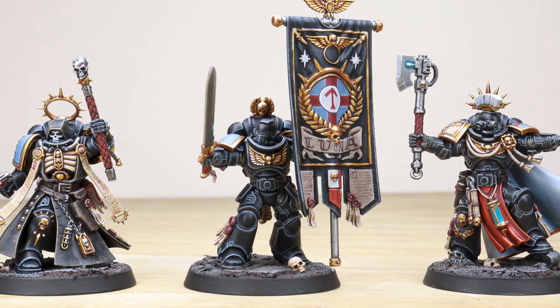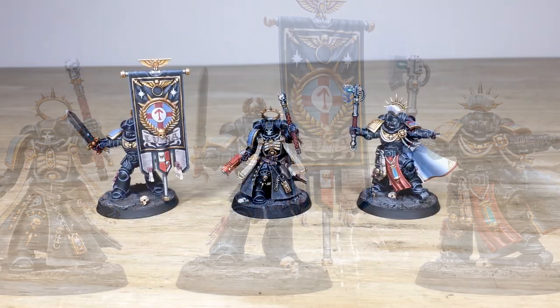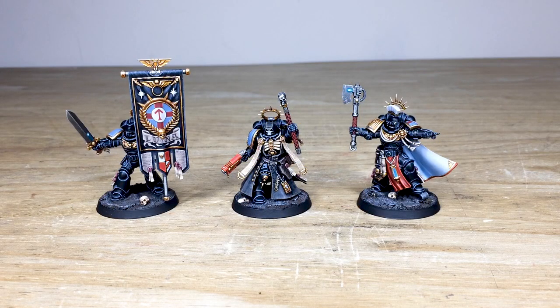These have been completed by Amy, one of the artists here at Siege. She's done an absolutely stellar job of picking out all the little intricacies and adding those custom details as per our client's request, to signify and denote their custom chapter — which is really cool. We've got an Ancient, a Chaplain, and also a Captain.